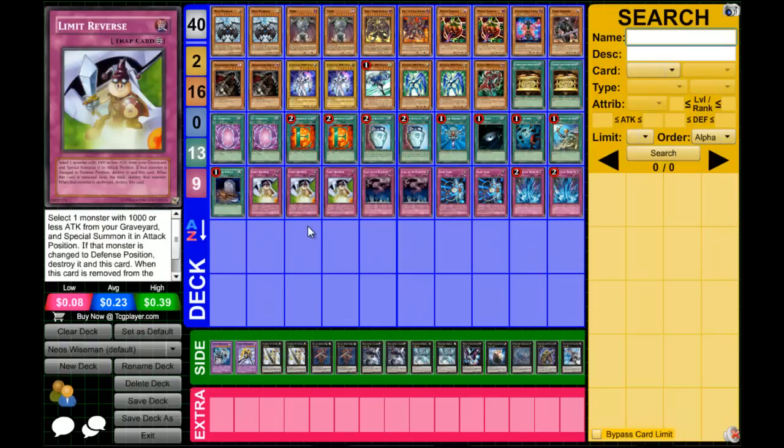Three Limit Reverse. Despite this being a Neos Wiseman deck, unlike Next Gen Resident Evil who leaned more towards an Elemental Hero build, I tried to lean more towards a Yubel build. So despite this being a Neos Wiseman deck, if I can summon Yubel and go into a Terra Incarnate, that will be great too. The Limit Reverse can help me summon Yubel, which can lead into summoning Neos and going into a Neos Wiseman play.